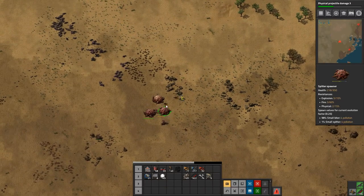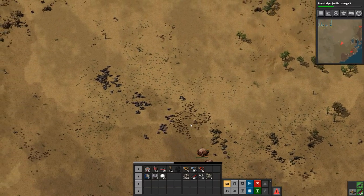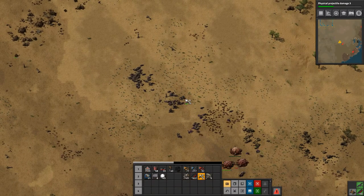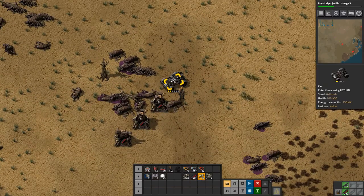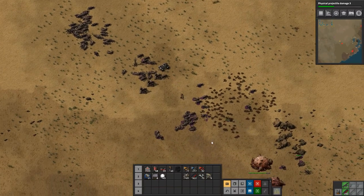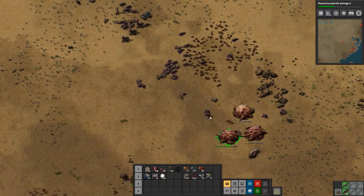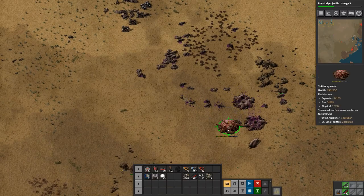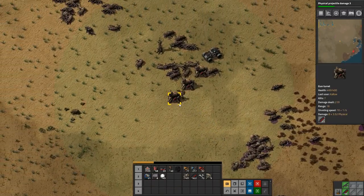We did hit rocks again. There are a lot of rocks around here. Let's get out and repair this bad boy before we destroy it and waste all that time. But the worm is dead so now it's just killing the spawners here — and that's done. All right, first base down, let's move on to the next one.